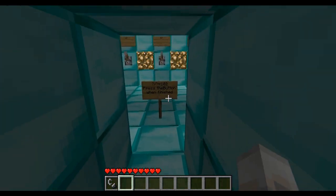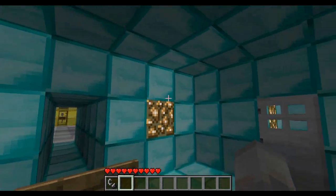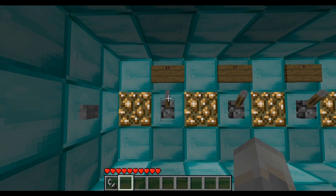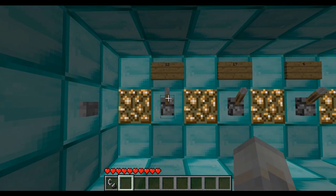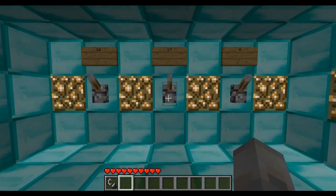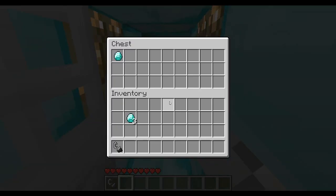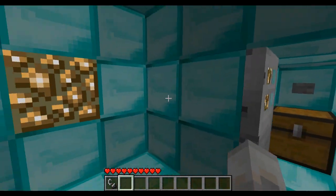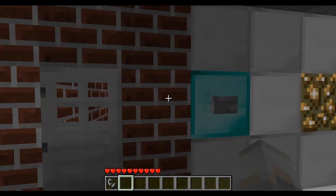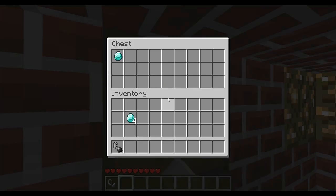And the blue room. Something times something is 102. 12 times 6 would be not that. And 12 times 17 would be too high, so I'm going to say 17 times 6. There we go — and a diamond! I know that 12 times 6 is gonna be lower than 102, and 12 times 17 would be higher, so it only leaves one combination left, so I don't really need to read the whole thing.